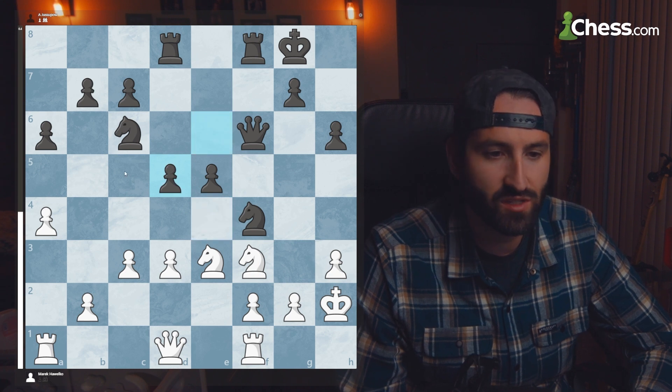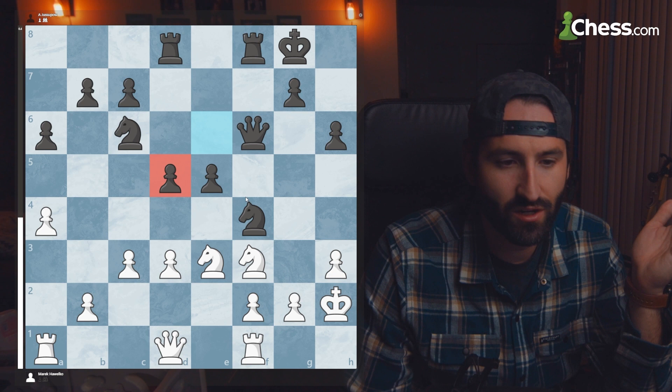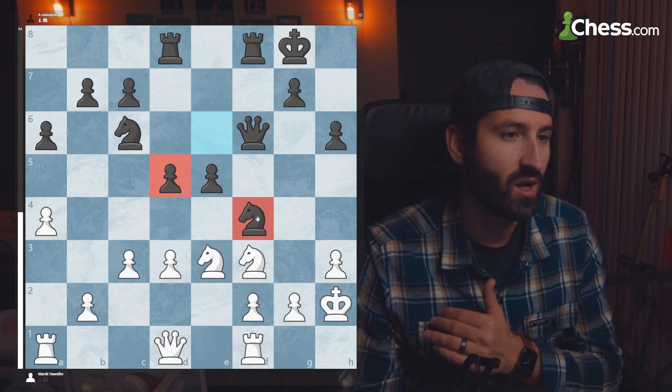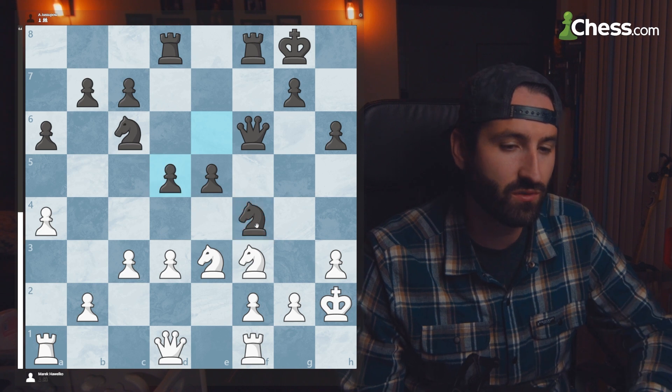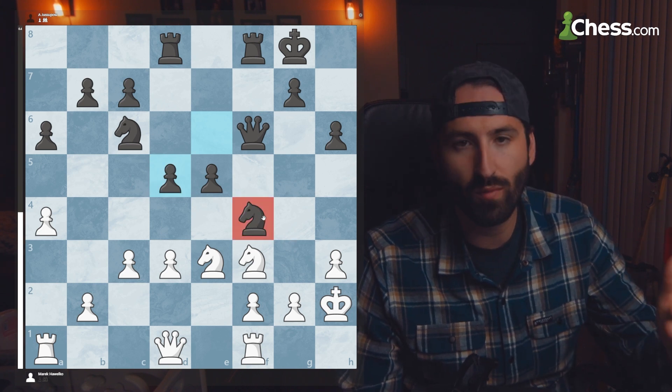Black is just controlling so much of the center, restricting a lot of white's piece movement. After the center is blocked up, black has a much better structure. They have the center on lock, and that annoying killer knight is still on F4. Black ended up winning this game, all due to that knight on F4 covering so much space.